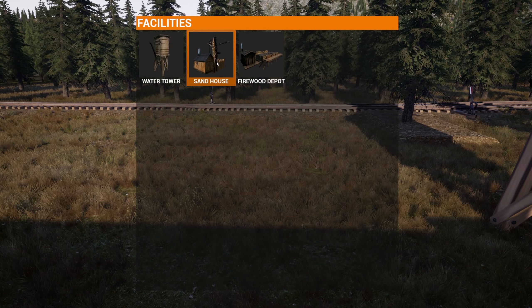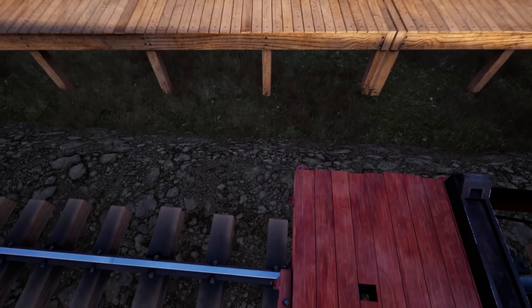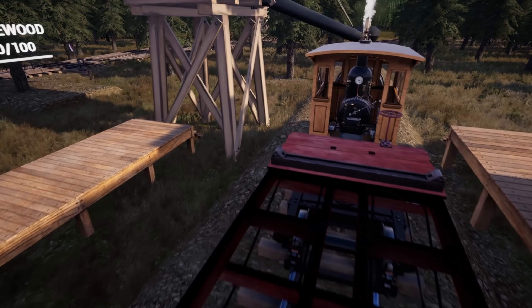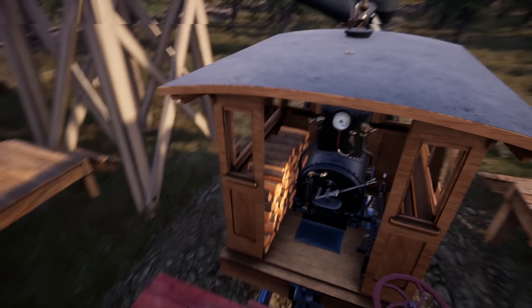Let's get a firewood depot placed as well — facilities, firewood depot. We don't need a sander yet. Let's just toss that right there for now. It didn't really line up perfectly but it's good enough. Our firewood is full — honestly, I think I'm gonna grab firewood from here instead of way over there, because that was a lot of trips.